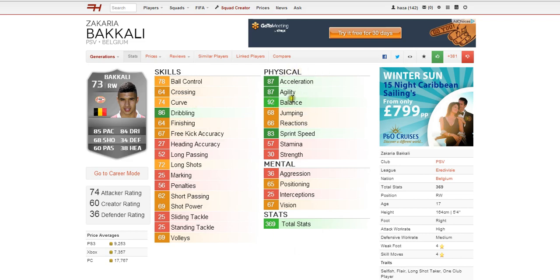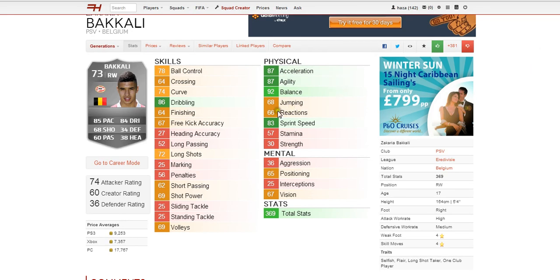We'll start with the physical. The best one being 92 balance which is incredible. 83 sprint speed, 87 agility and 87 acceleration which are also very, very good. Apart from that his strength isn't the best — it's only 30 — and he only has 57 stamina, but apart from that all the stats are reasonably good.